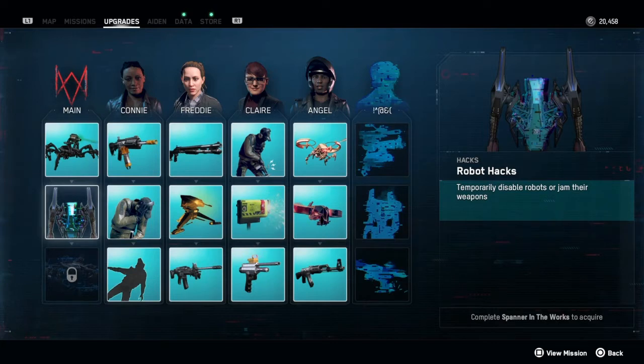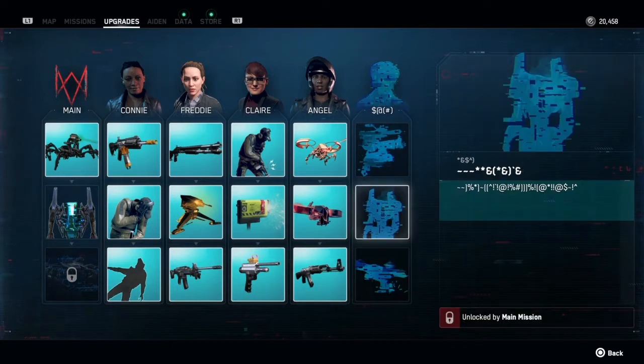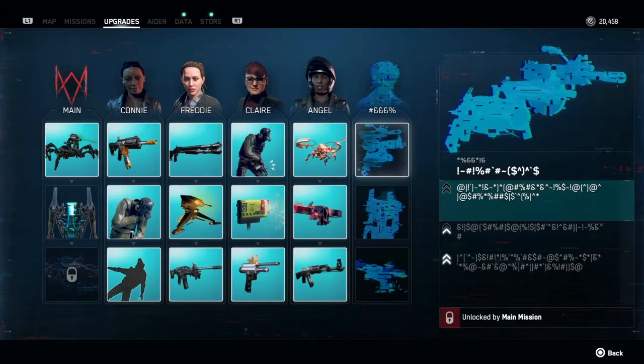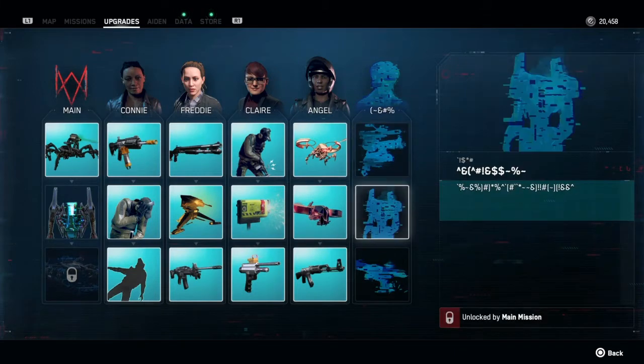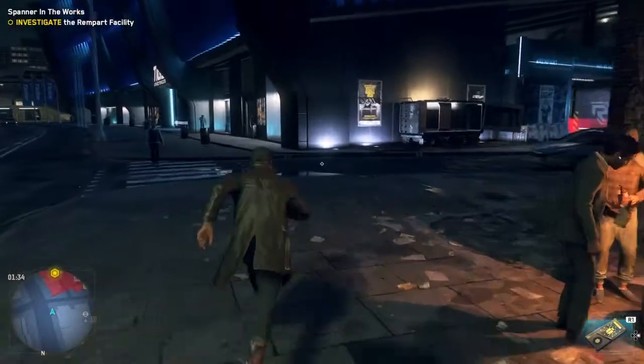Spanner in the Works — get robot hacks. I've also got some new weapons: the Negev, Dark Gun, and the AK-47. I can also hack into Riot Drones, which is really cool. There's one here completed by the main mission and I don't know what that's for — I think that looks like Geordie Chin, one of the characters from the first Watch Dogs.